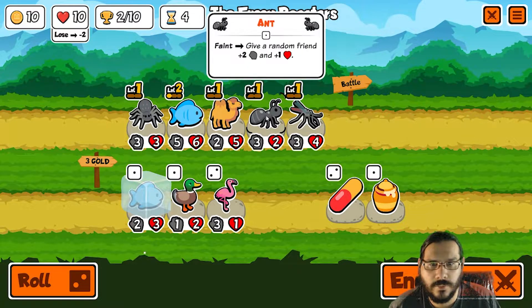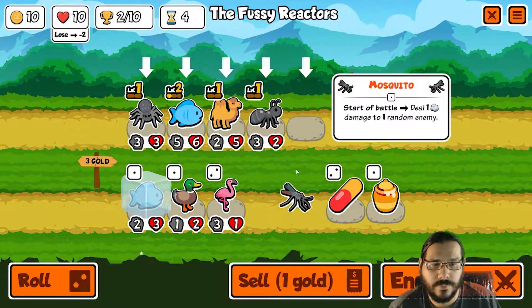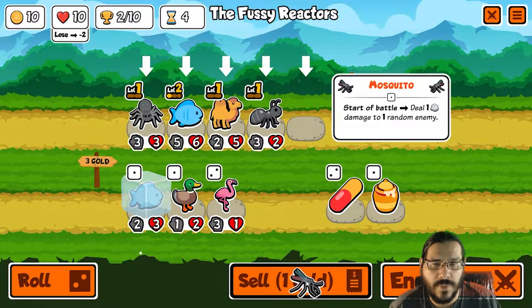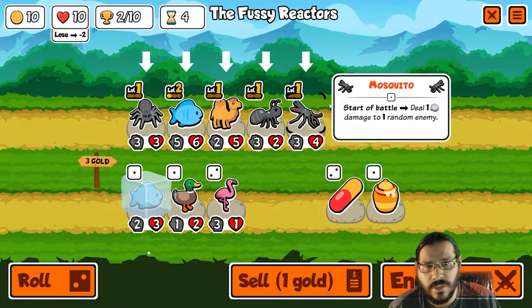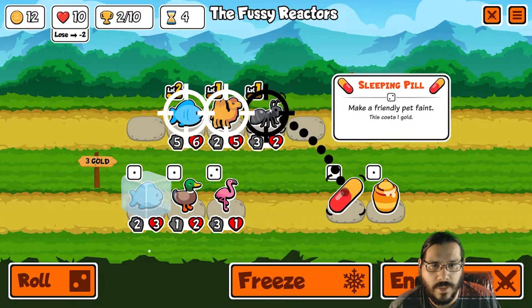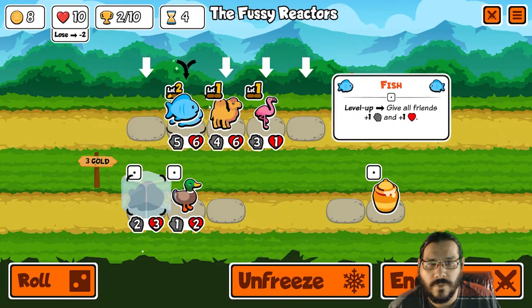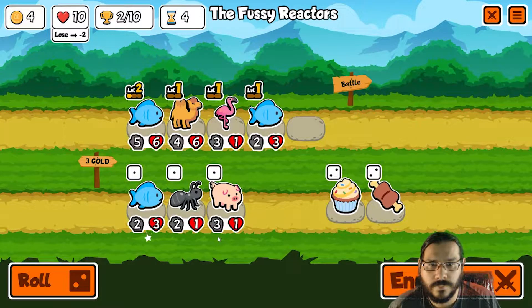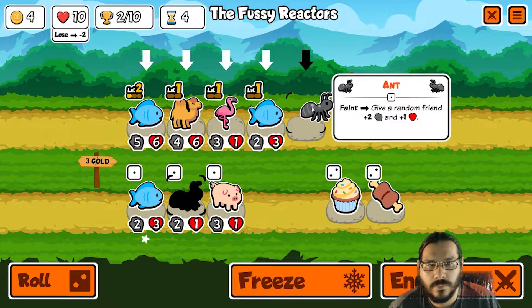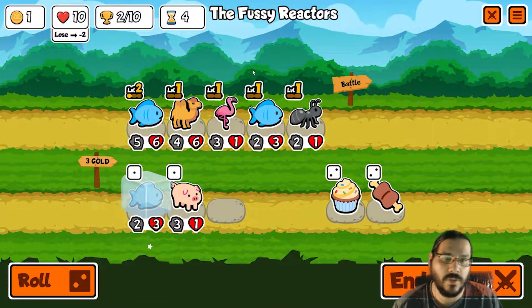We pill here. We could sell the mosquito now — let's sell the mosquito now, because I'll probably be keeping the spider for a little while longer. Or sell both the spider — yeah, let's sell the spider. Pill the ant, because these are the targets we want. Buy the flamingo, buy the fish, reroll. That does help. Buy the ant. Freeze the fish — turn five is looking pretty good.